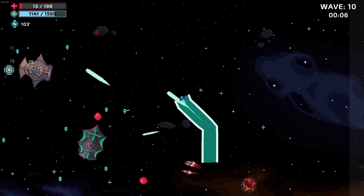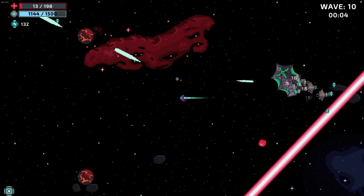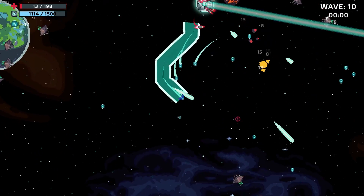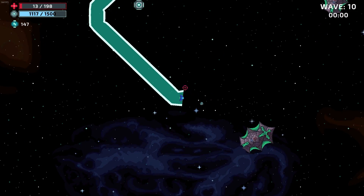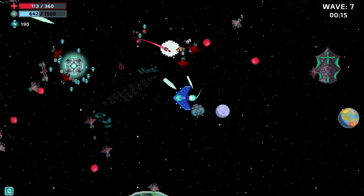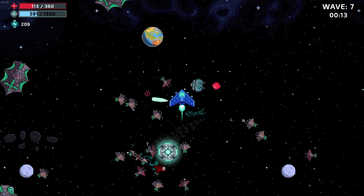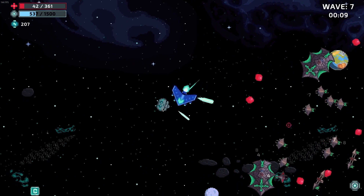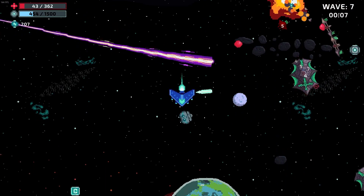The concept of Last Star is pretty easy to pick up, but outlasting the enemy onslaught isn't so easy. Your mission is to pilot a spaceship to protect your solar core from endless waves of alien invaders, or at least till you beat wave 10 and claim victory over the alien threat. I'm not sure if wave 10 will be the final wave in the full game or if there will be other maps or an endless mode.